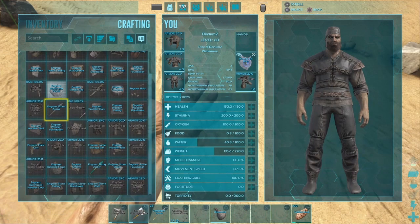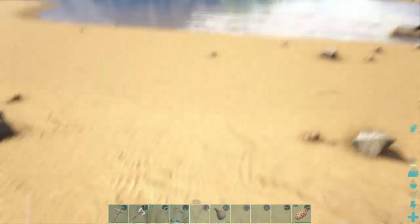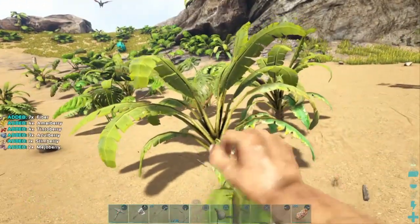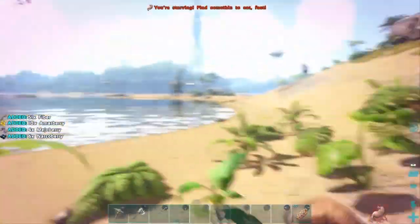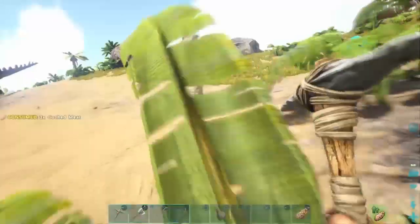Get as many bullets as you can - you're going to need them for more stuff. Bullets do become less useful when you go to tame something like a Rex or a Stego, but they are helpful when you're trying to kill a Parasaur and you're not a one-shot king yet.